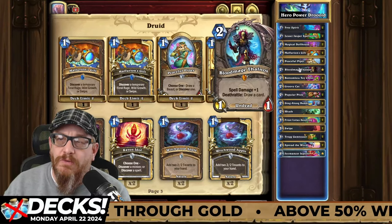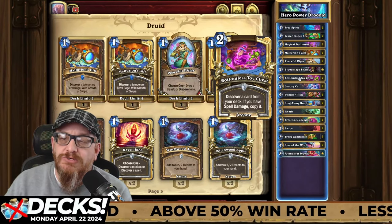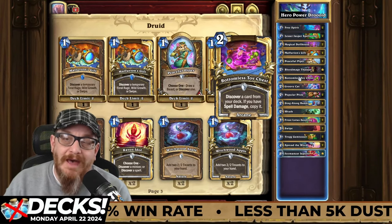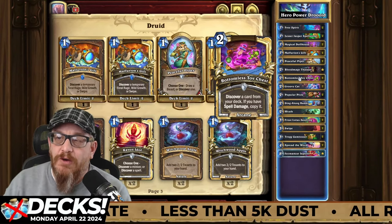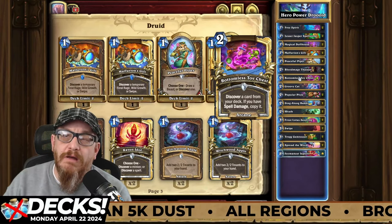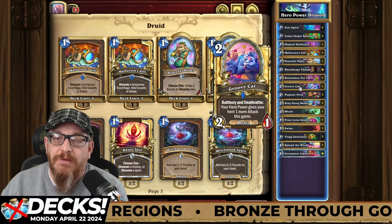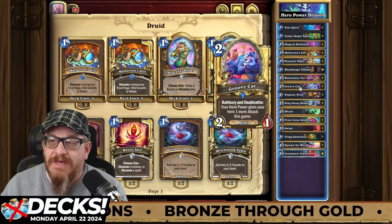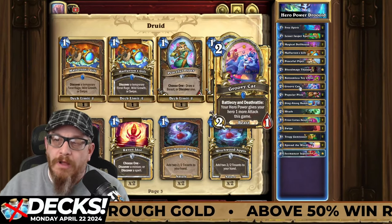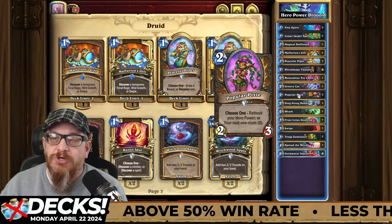Blood Mage Thalnos is also a card that we're potentially going to get back later via Bottomless Toy Chest — a two-mana spell that discovers a card from your deck, and if you have spell damage, it copies it. So you can put this out with either your spell damage minion on the board or the location, and you'll be able to get a copy of that card. You want copies of this — you want to throw out as many Groovy Cats and as many Free Spirits as possible to really make your hero power much, much stronger and more able to take out large minions.